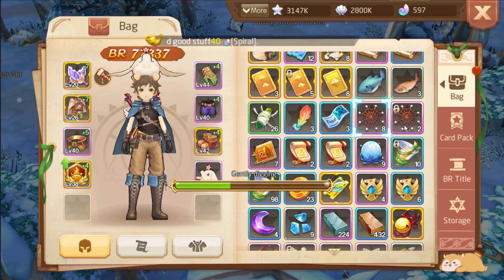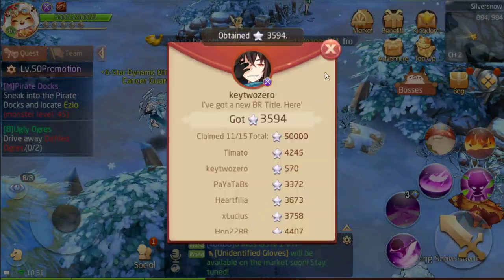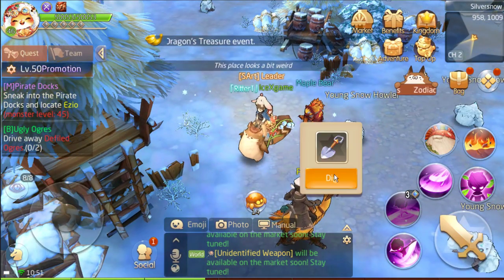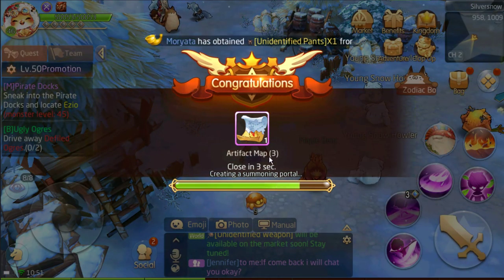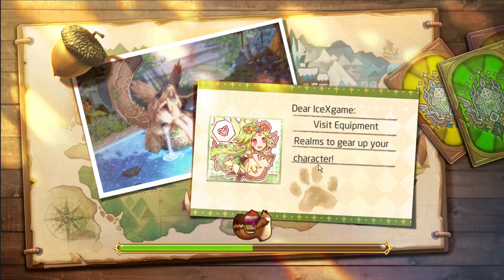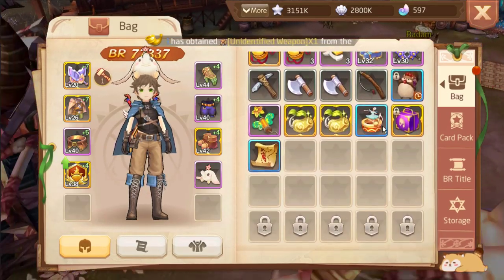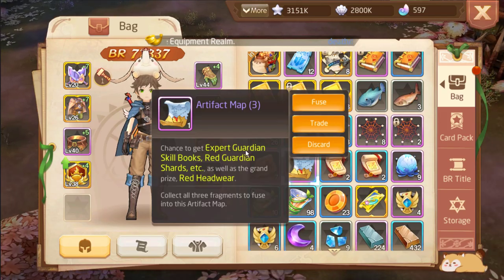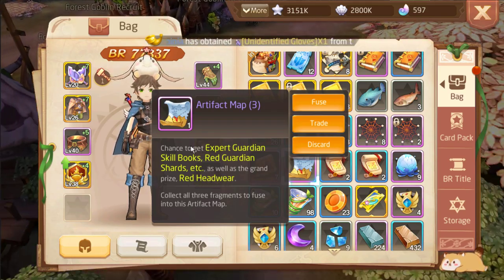We also can get some cards. 2 more. Artifact Map is quite cool. Got one from here. We can get Expert Guardian Skill Book, Rack Guardian, Fragment, etc. And Rack Handrail is quite cool for the Artifact Map. Kill 2 class is a little bit bad — it's still blue.